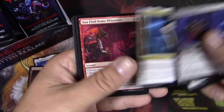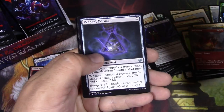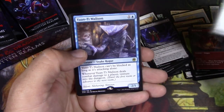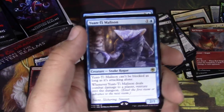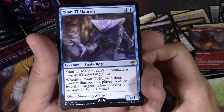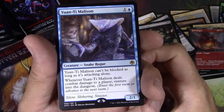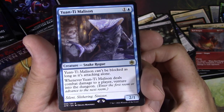Grim Wanderer. You find some prisoners — what do you do with the prisoners? I love the choices. Yaunti Malison. So the dungeon crawl mechanic — for me, the jury's still out on it. It seems like there's a lot of setup to be done to get through the dungeons.